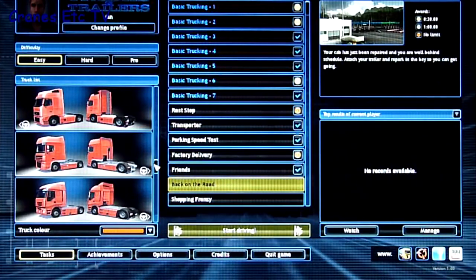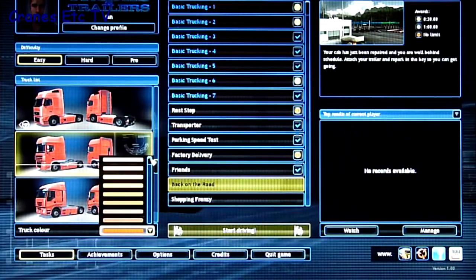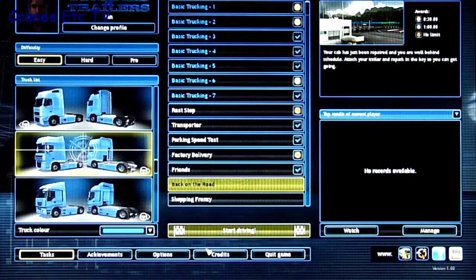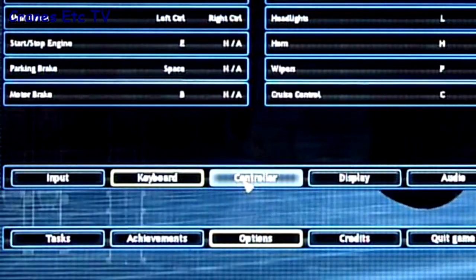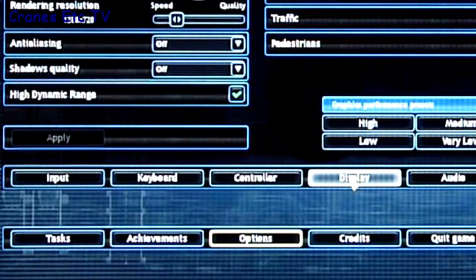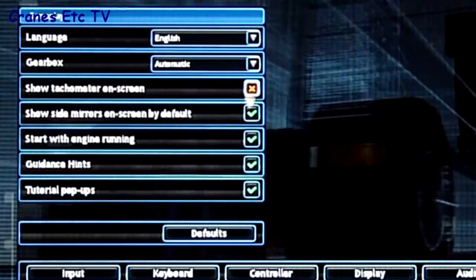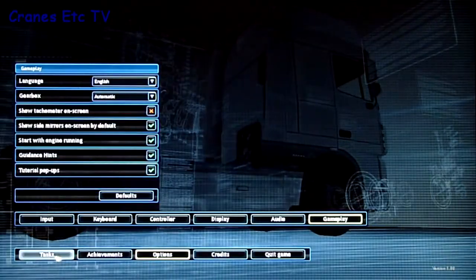You can choose from a variety of tractor units, both right-hand drive and left-hand drive, although none of them are indicated by make. You can also choose the colour for your tractor. As you'd expect, many aspects of the simulator are configurable in the options screen — input device, keyboard, controller, display settings, audio, and a gameplay screen where you can set the language, whether the gearbox is automatic, and that kind of thing — all things you'd normally expect from a decent simulator.